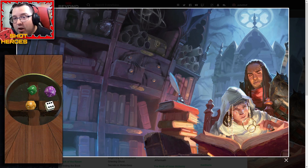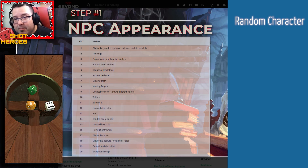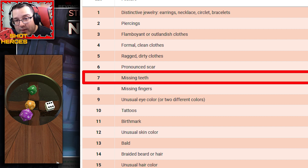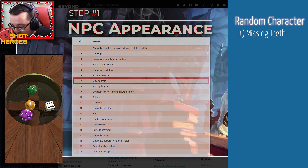So like I said, this is a completely random NPC — I've got no idea what they could be like right now. As we do the rolls, the character is going to start building itself; all we're going to do is fill in the details and see where it leads. I've got a dice tray here from Tabletop Simulator — it's a nice little visual tool, better than me rolling dice in real life and trying to get a camera on them. First up is NPC appearance, a d20 roll.